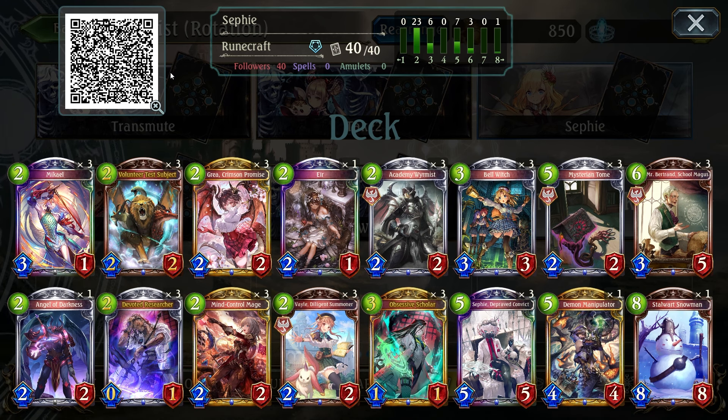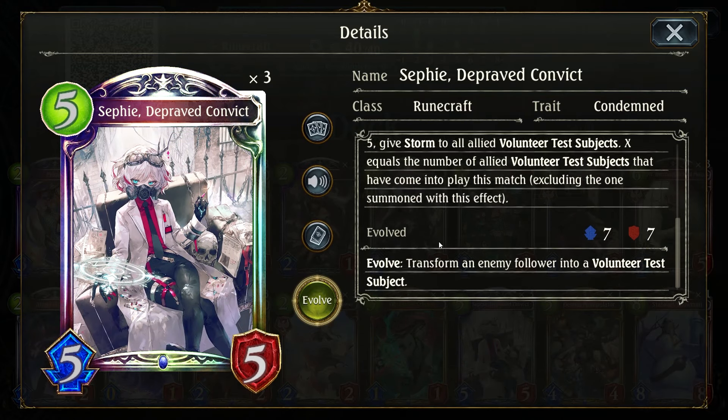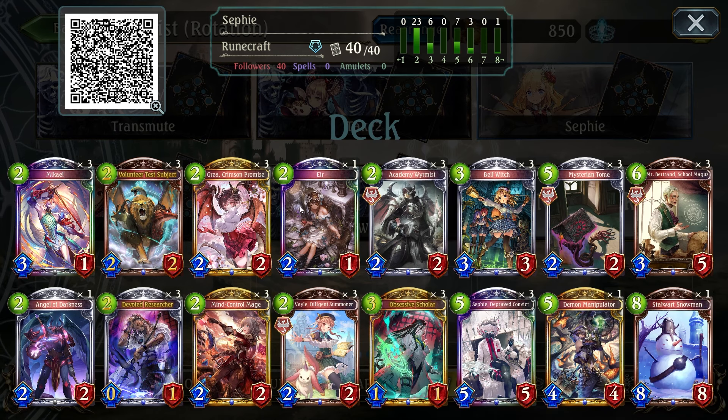The idea behind this is really simple: you play Test Subjects, you get 5 of them, they become 5 fights, you end the game with Sephy's fanfare effect which gives every Test Subject Storm if 5 volunteer Test Subjects have come into play. The reason I'm pairing it up with the Mysterium package is because Mysteria has very strong ways of controlling the board in the middle game, so even if you don't draw your Test Subjects, their followers are very well-statted.